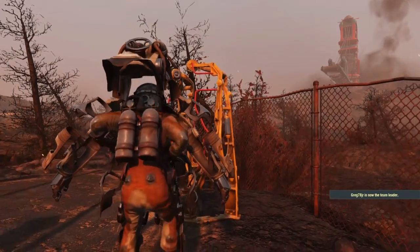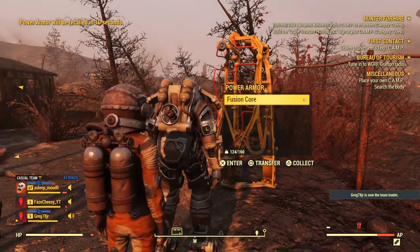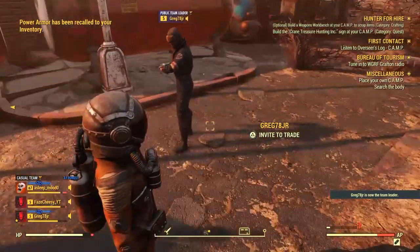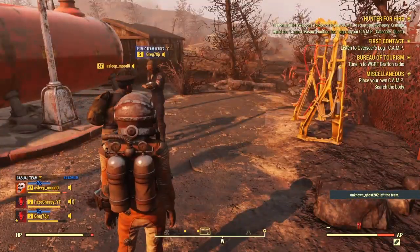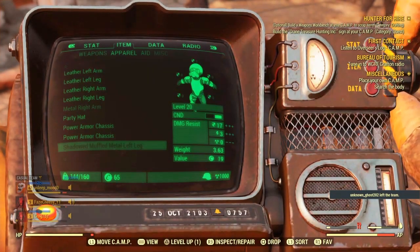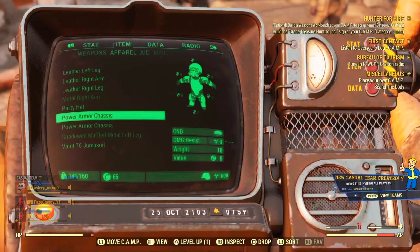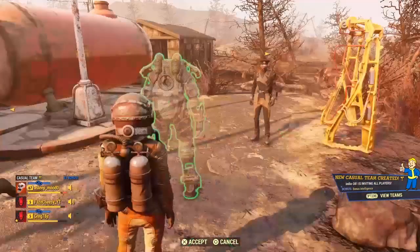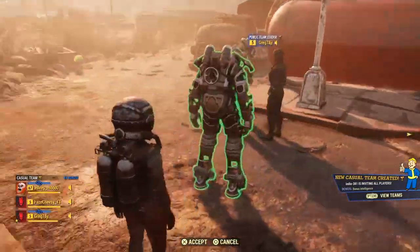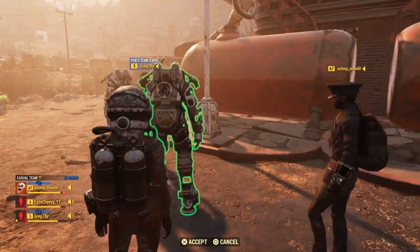Check your inventory and see if your armor's in there. It should be in your apparel — look for power armor. Dude, I duplicated mine! I got two of them! I don't know, I got two of these and I duplicated it twice. With this machine I only had one — you only gave me one — and I got two.